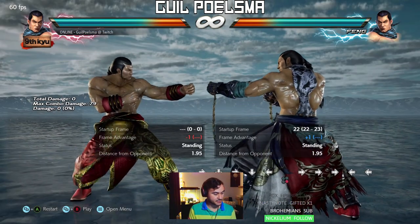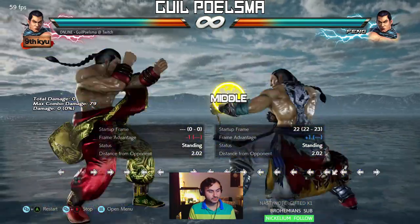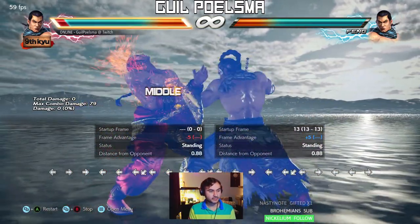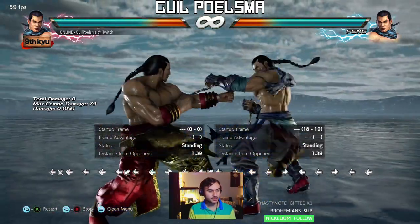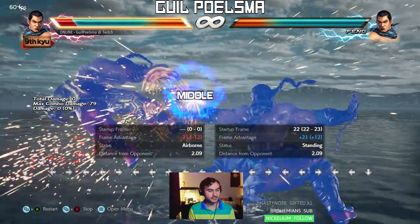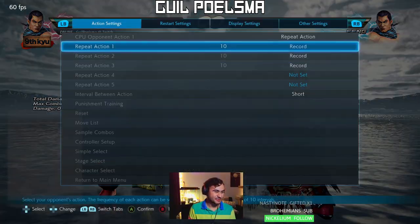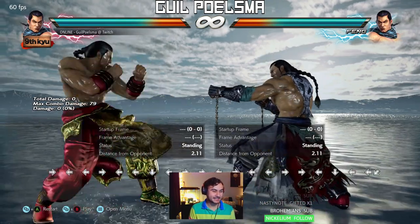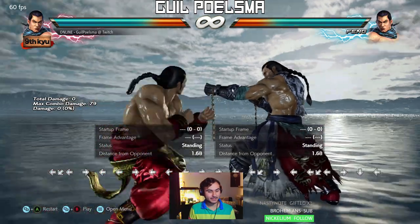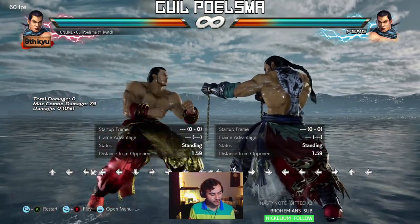If we do that basic back dash here, Feng added another option, but you're still not getting messed up — you're avoiding his launching down 4,3. The only thing you're not doing is blocking his plus-one on-block mid, but risk and reward wise that's totally fine. You didn't get launched, and you potentially make him whiff his down 4,3, which you can launch. And Feng's only plus one — it just depends on what you want to do.